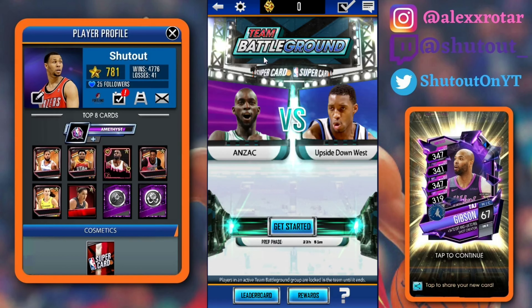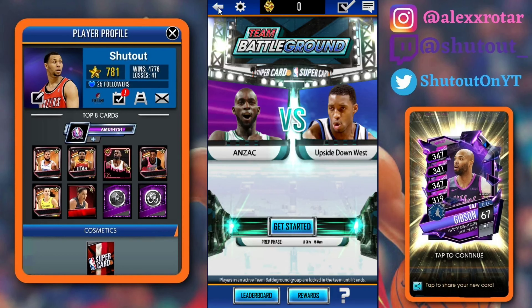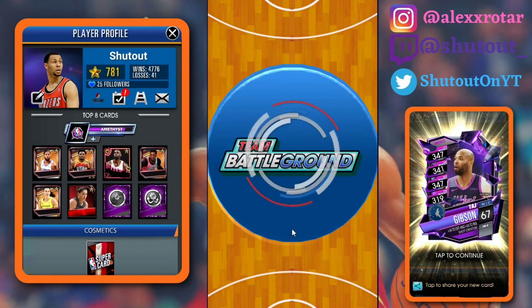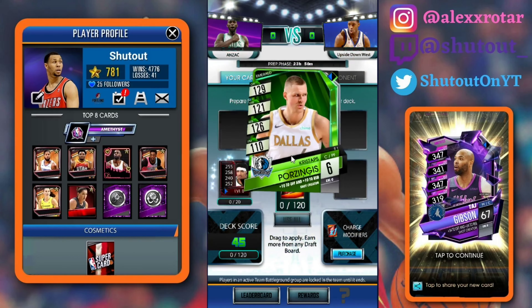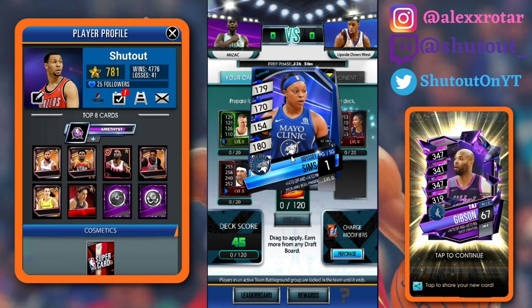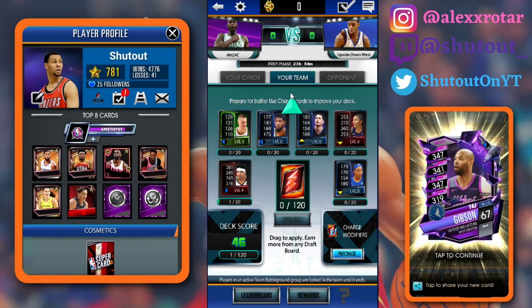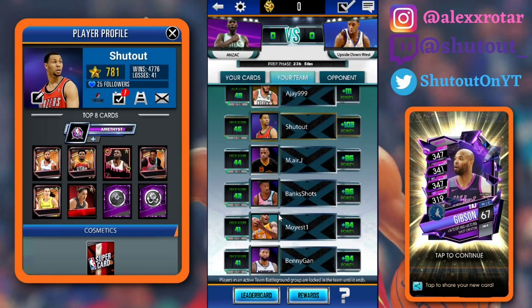Let's go ahead and get into it. If you guys do not know what Team Battleground is, I explained it in yesterday's video, so check that out. My top team is already in a battle, and as you guys can see, they're just waiting for the final guy and then they're going to start it up. We'll see what kind of deck we can get for our first ever Team Battleground. We get a Gary Harris, Chris Stapps, a Paul George, a JJ Reddick, Alyssa Thomas, and an Odyssey Sims. We got two Rubies, which isn't bad, but it's not particularly great.